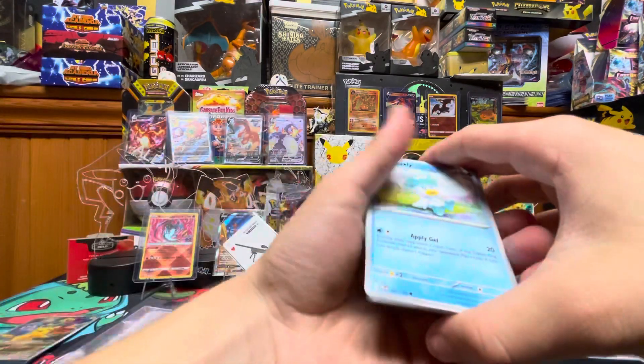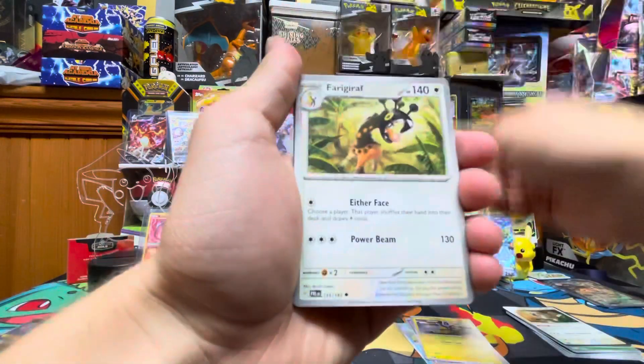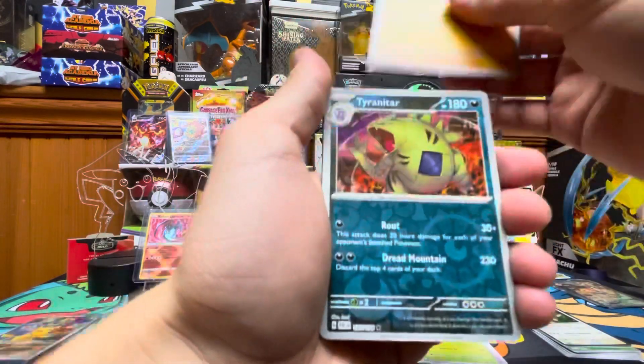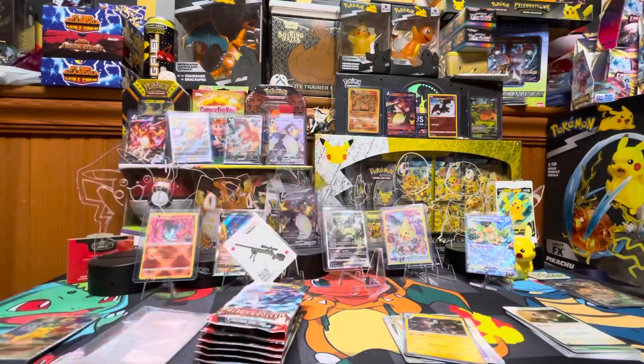Next pack: we got Quaxly, Tinkatink, Pinchurn, Mabuda, Quaquaval, Spidops, Palma, Sage, Tauros, Gyarados, and Luxray. Boy, I'm getting nervous.